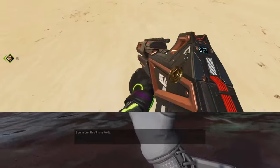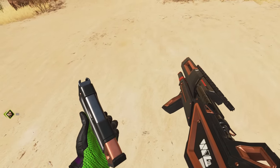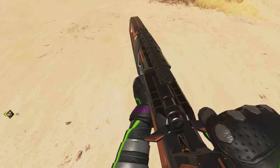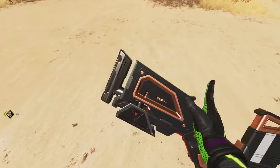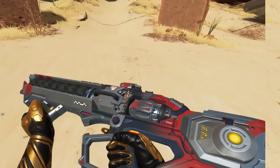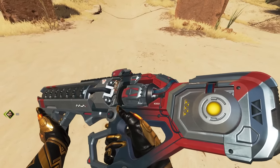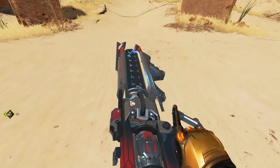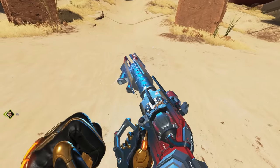Bangalore also has a special unique G7 inspect animation because it's kind of her signature weapon — she spins it and does tricks with it. Bangalore isn't the only one with a unique animation: Wattson also has one where she shocks the Havoc into turbocharge mode, showing her electric abilities and her relationship with the Havoc.